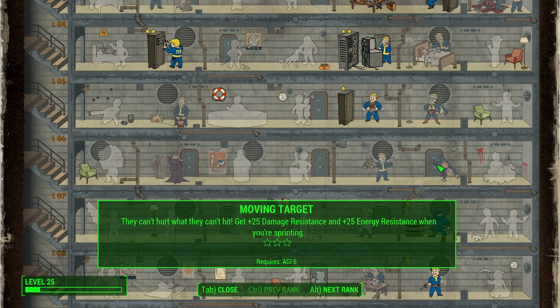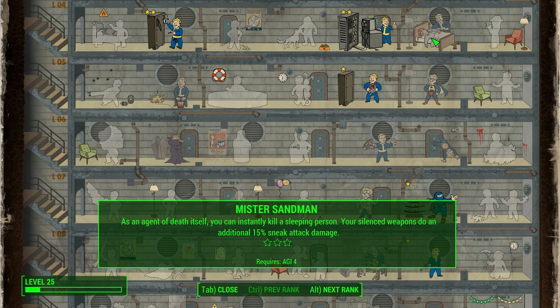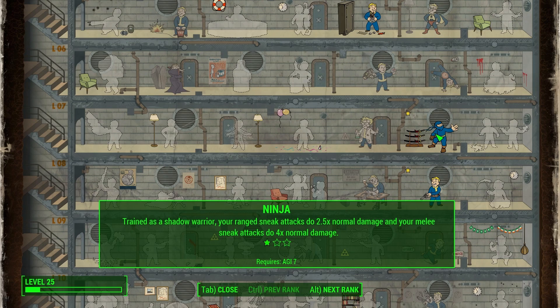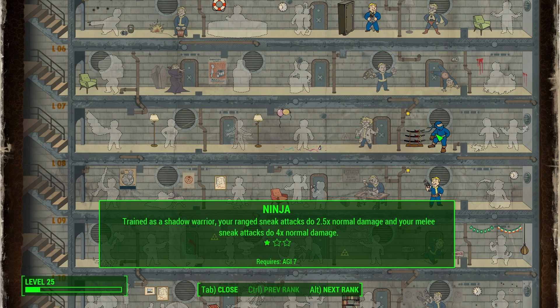Moving Target I don't put any points into — it's damage reduction while sprinting, but if I'm playing the build right I'll never be seen anyway, so I'll never need to run away. Now, I'm not sure whether Mr. Sandman's 15% sneak attack damage stacks with Ninja, where your ranged sneak attacks at rank 1 do two and a half times normal damage, at rank 2 do three times normal damage, and at the final rank do three and a half times normal damage. That's a sneak critical — different from the normal criticals you get in VATS. If you stack Ninja with Mr. Sandman you're going to do massive damage on your first attack from sneak, and every subsequent attack if you stay hidden. It's great fun to play.